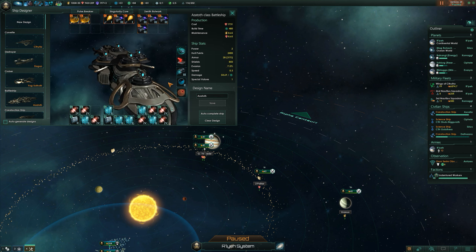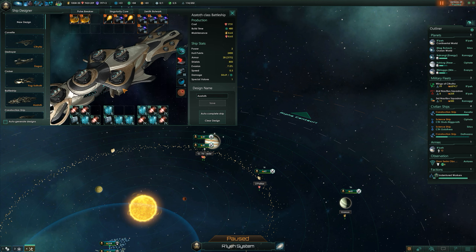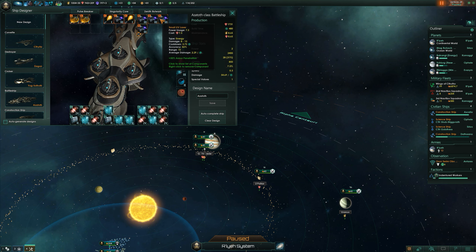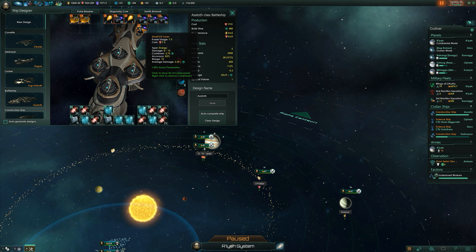I do like this design. It looks pretty intimidating. It's a bit of a shame that all of them look the same. I mean, we're all energy-based on this — all our weapons are energy, but different kinds of energy: taking down armor, taking down shields, doing more armor penetration and lots more damage than the others. So I think that's fine. And we get the high accuracy from these guys as well.